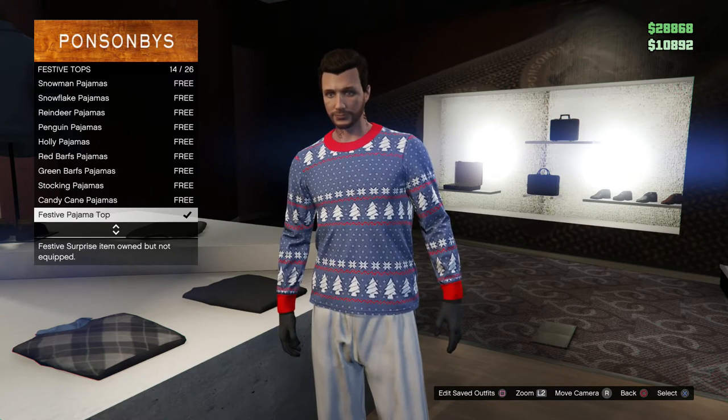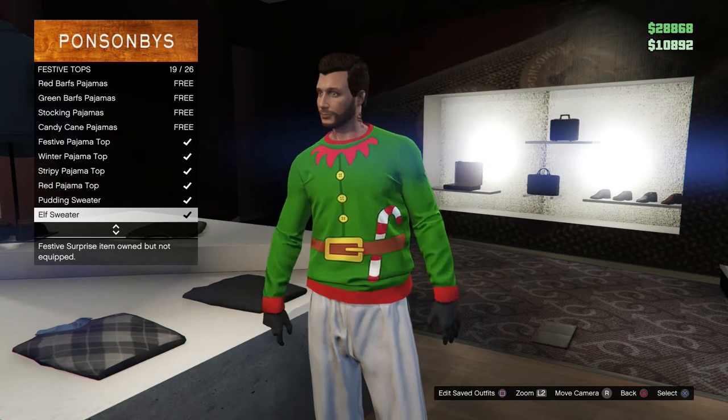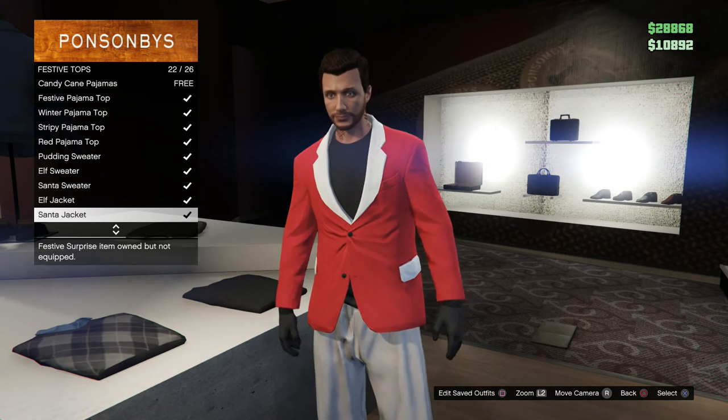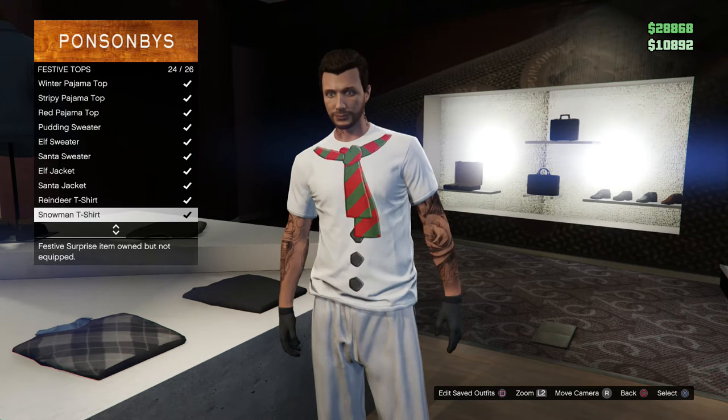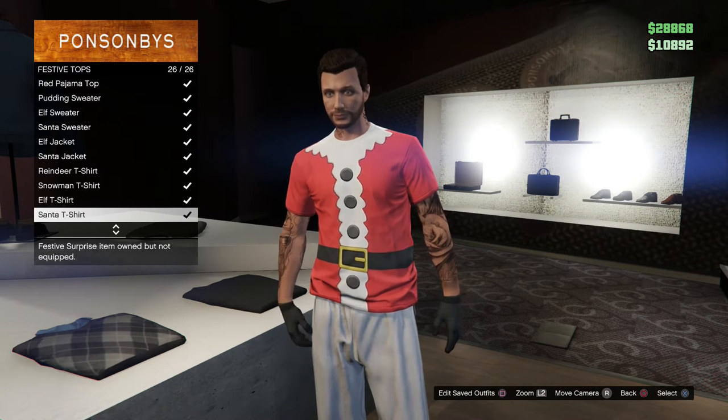We got the festive tops that are back: winter, stripy, red, pudding, elf, Santa, the elf jacket, the Santa jacket, the reindeer t-shirt, snowman t-shirt, elf shirt. So far these are ones that are back from the previous years.